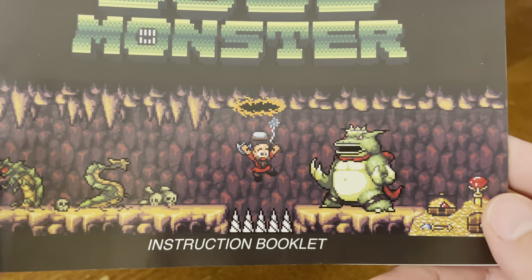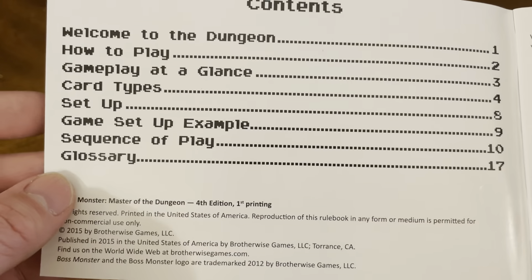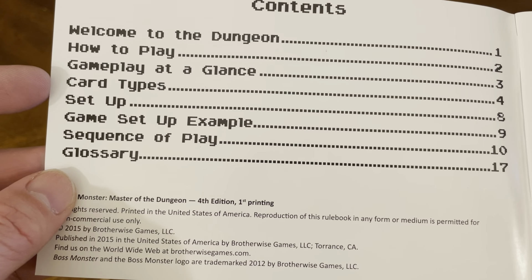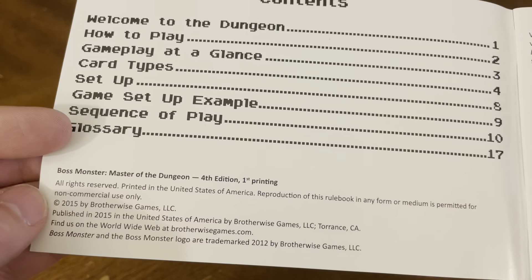It's got that Nintendo feel to it, very cool. Contents include: welcome to the dungeon, how to play, gameplay at a glance, card type setup, game setup, example, sequence of play, and the glossary.